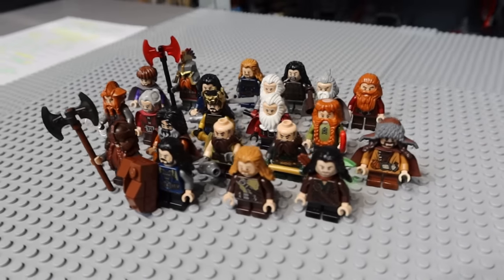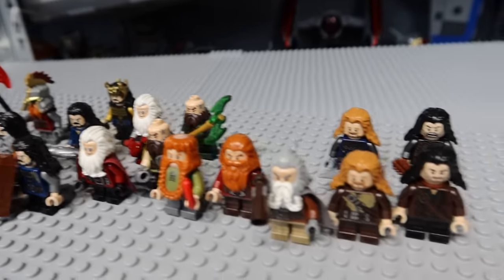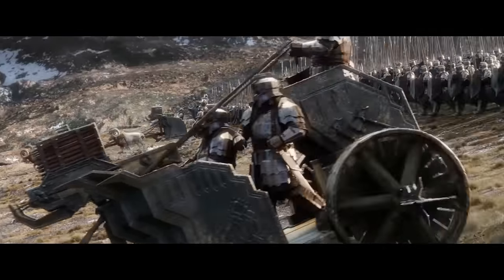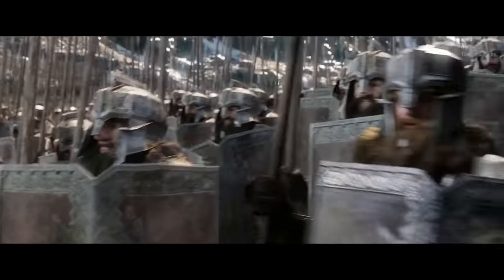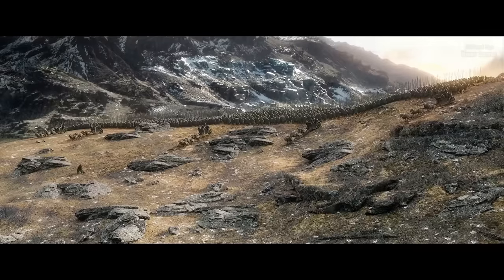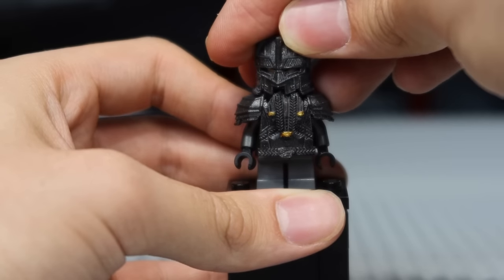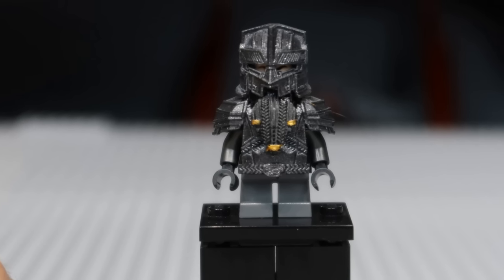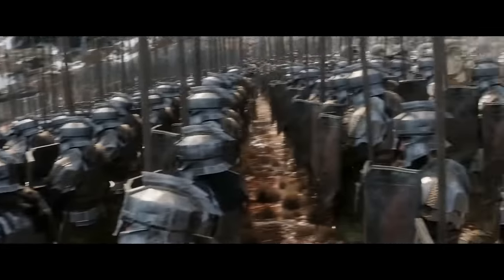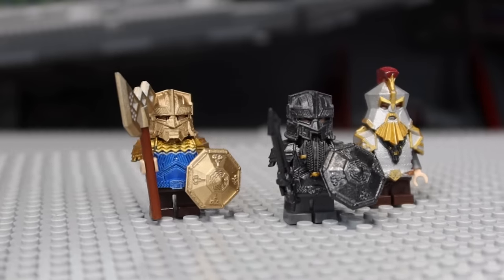Did you know LEGO made over 20 dwarven minifigures for this theme? They made a minifigure for Gimli, for the entire company of Thorin Oakenshield, and even produced some double minifigures. But LEGO failed to make a regular dwarven soldier? This would have been so epic — with that character, we could make many battles from Middle-earth and also add a sick army to our collections. So we're going to add this epic armor piece to Gimli, with this amazing helmet. That looks extremely good. The dwarf closely resembles the one you can see in the movie, and he also comes with a fabulous sword and even a shield.